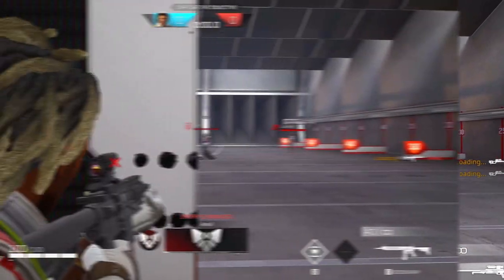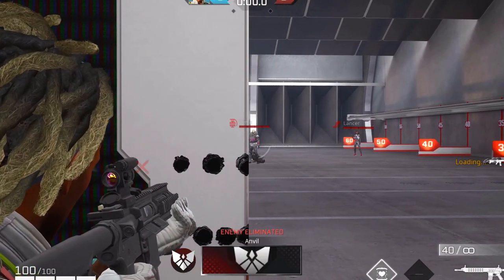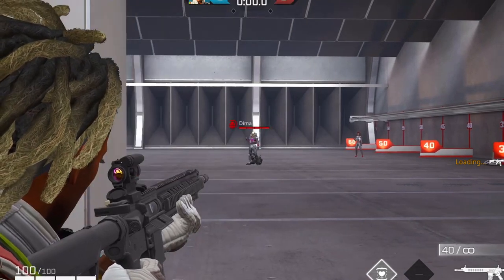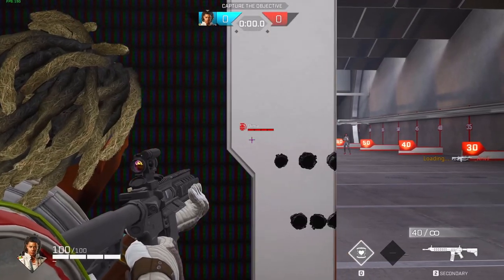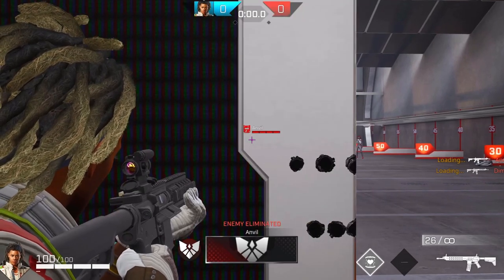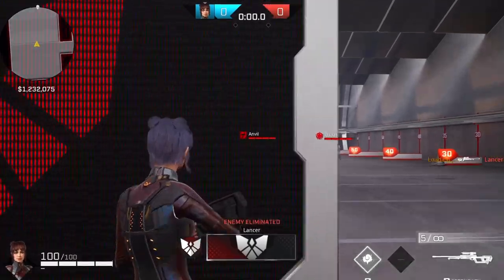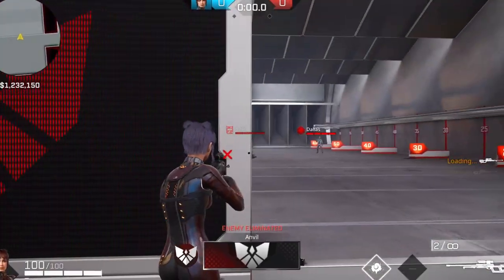To do the quick peek, all you have to do is peek really fast and go back into cover. The game will show the enemy's health on the cover — it's pretty much like x-ray — showing where the enemy is at for a short amount of time. That short amount of time is long enough for you to aim where they're going to be, then peek again to shoot at them.